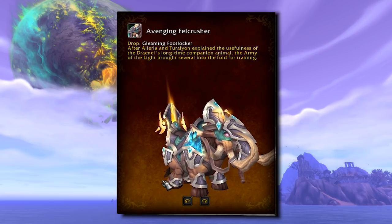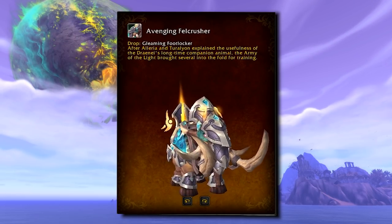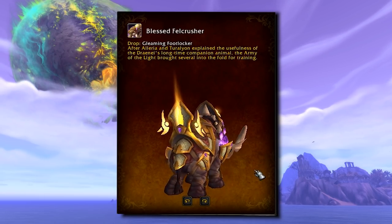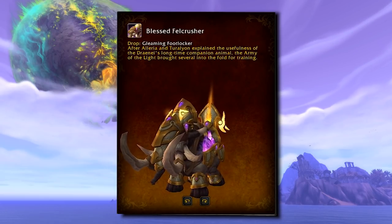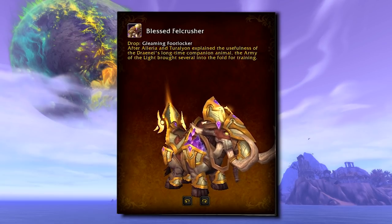It wouldn't be a Draenei planet without some Elekks. These ones do not disappoint. We have the Glorious, Avenging, and Blessed Felcrusher — the Blessed one is really just magnificent. These are listed as dropping from the Gleaming Footlocker, which is the Paragon rep cache for the new Army of Light faction.